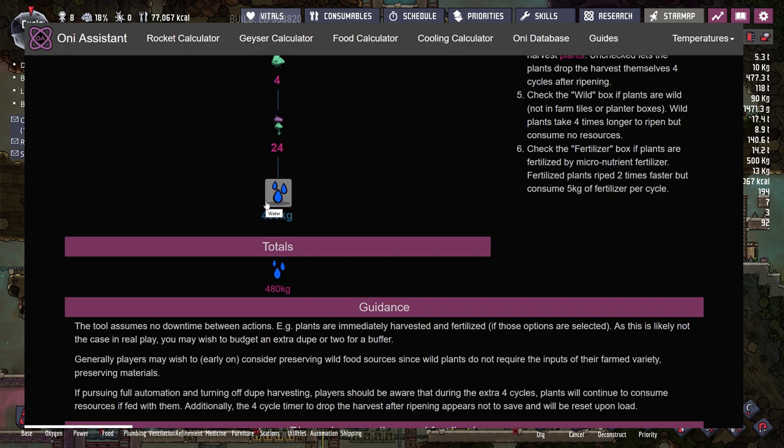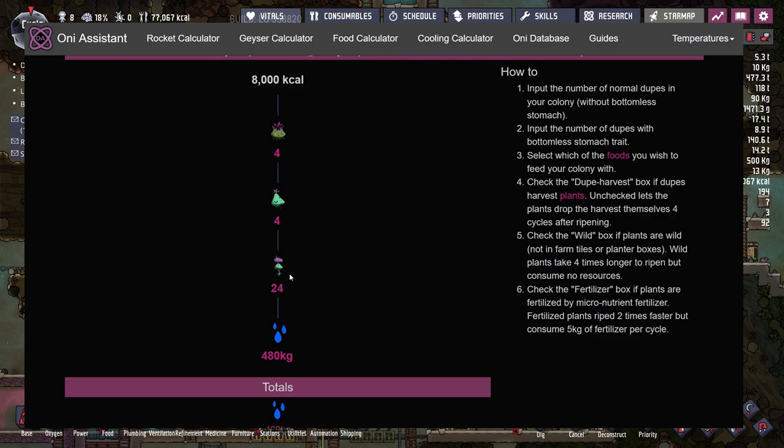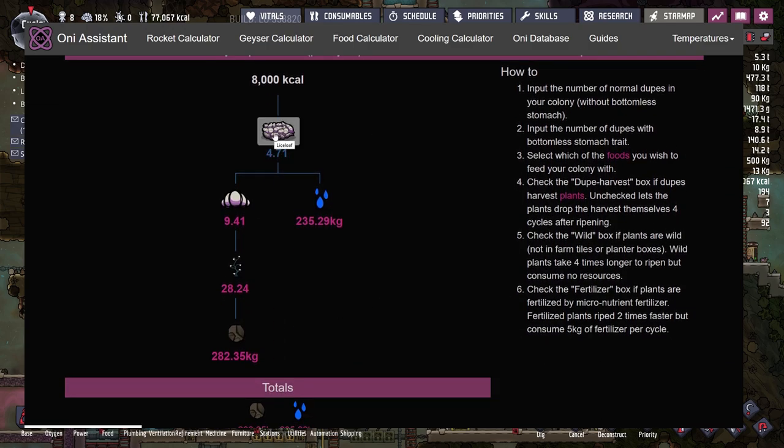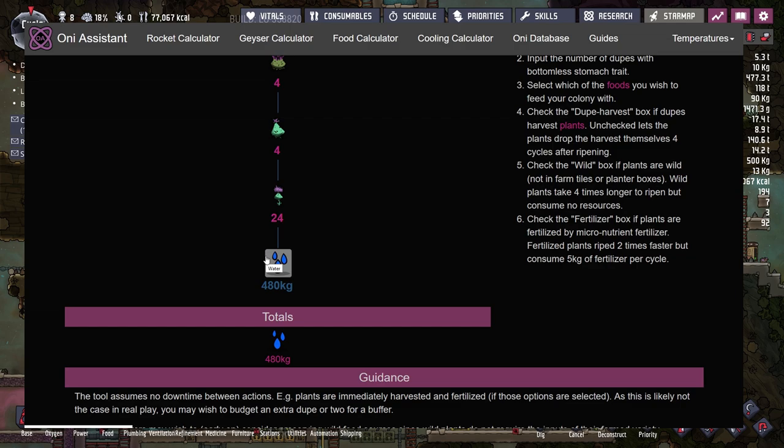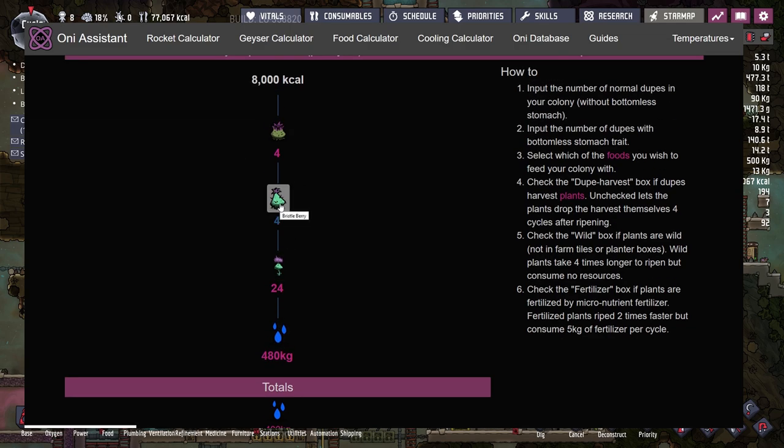The trade-off is replacing dirt with water. I originally assumed you'd need clean water to avoid food poisoning in the final product, but that's not the case — water is used to grow the plant, and food poisoning doesn't transfer to the berry itself. However, for something like lice loaf where water goes directly into the food, you cannot use food-poisoned water. For the gristleberry, food-poisoning water is fine because it's only absorbed by the plant.